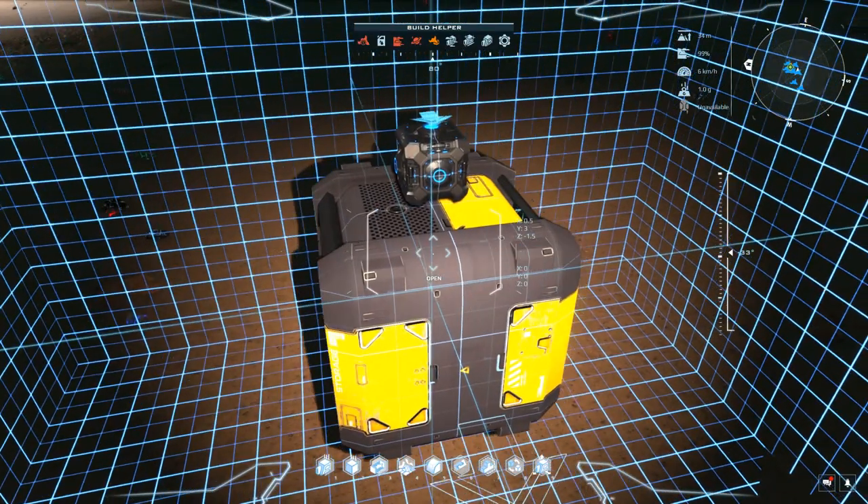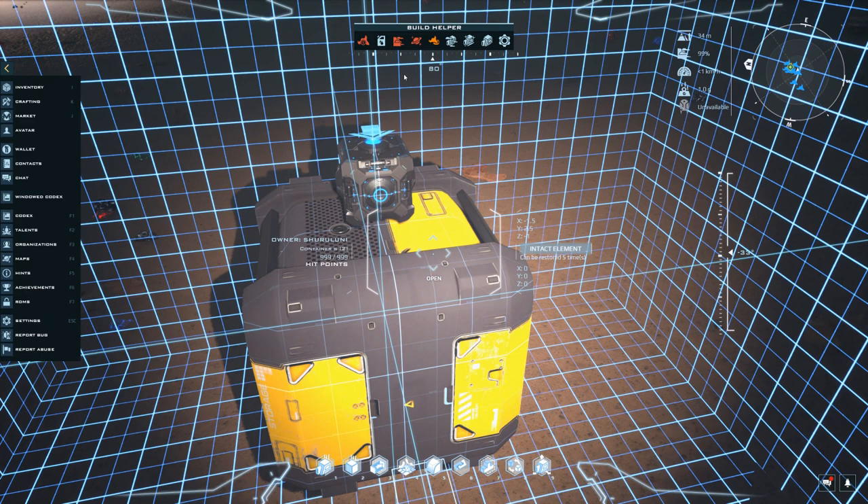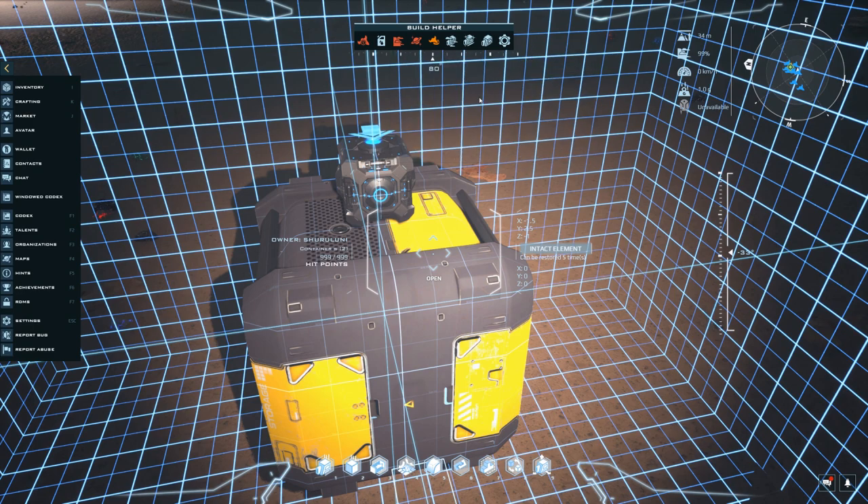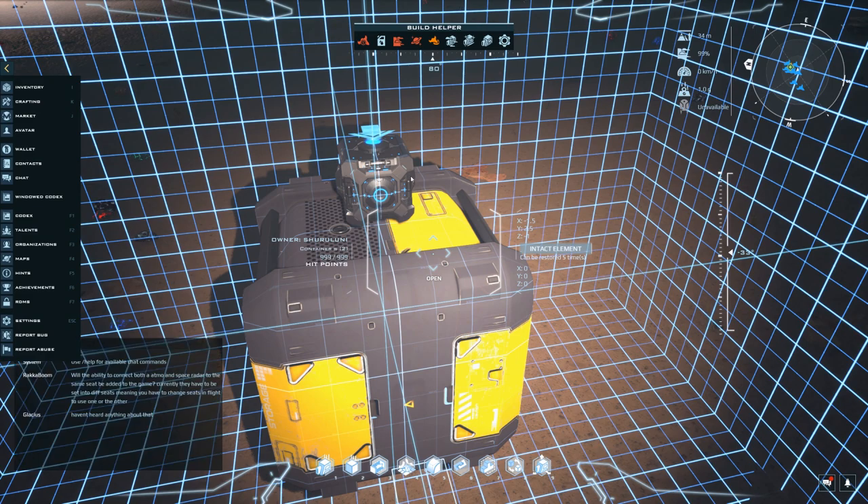Once the container is placed and filled, you can see and check your stats — whether the ship will be able to lift off, if it has enough lift, if it can leave gravity. Right now everything is red: zero g thrust, no thrust, no brake, nothing. The best way to make sure your ship works optimally is to check while building that it can handle the maximum weight you'll put in it, like a full container loaded with something heavy like hematite.